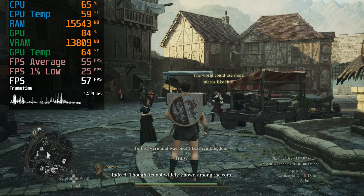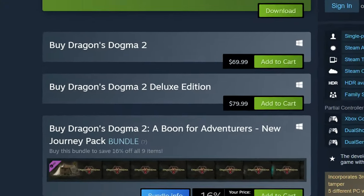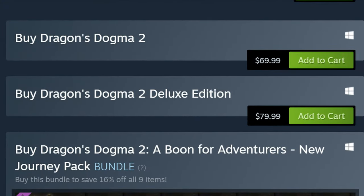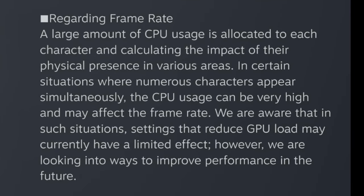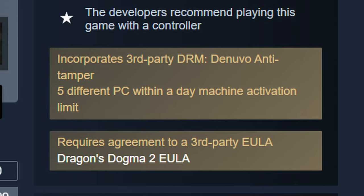But if you're willing to be a little patient, I would wait on this one, especially at $70. Capcom has recently stated that they're looking into improving performance, so I'd highly suggest holding off until they deliver on that. Also, you have to wonder how much of a performance hit we're taking because of Denuvo — just saying.